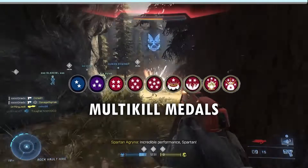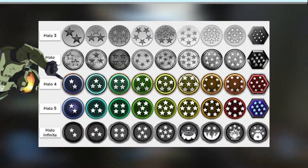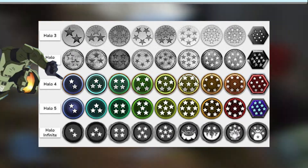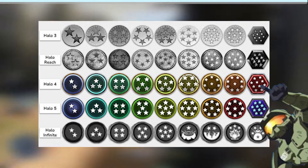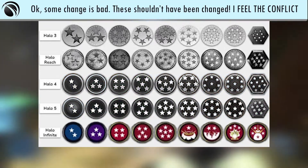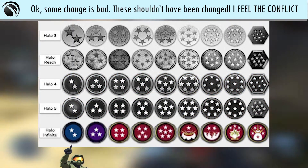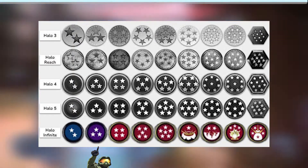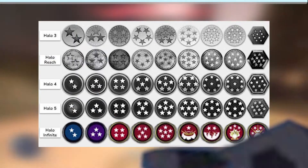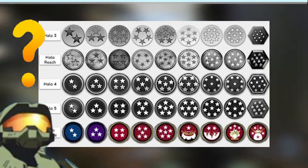Let's talk about the consecutive kill medals, like double kill and triple kill. Halo 4 and Halo 5 had a pretty uniform design, especially when it came to color. I liked the color progression from blue all the way to red. However, in Halo Infinite they've changed this — and not for the better. You get a blue double kill, a purple triple kill, and then a red overkill, but then everything after that is also just red. It doesn't really make sense — why even have the triple and double be a different color?